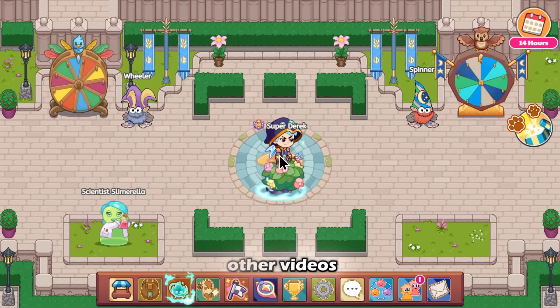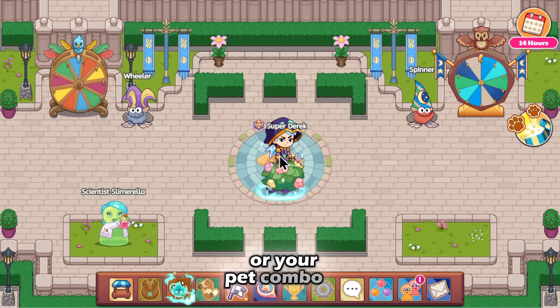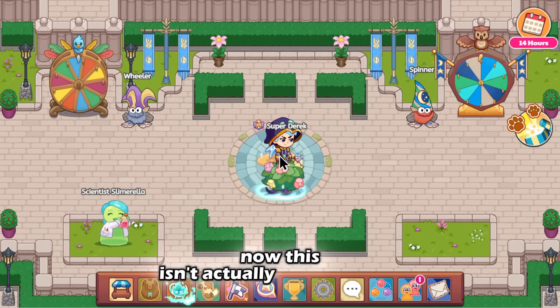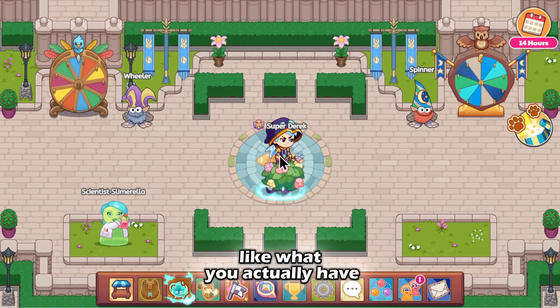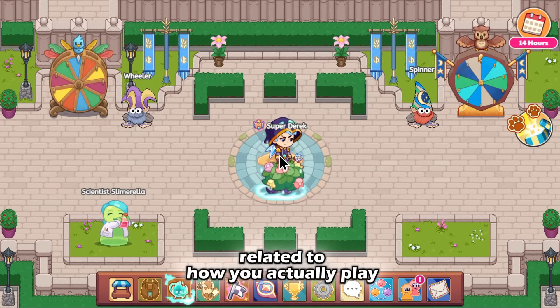Now, unlike my other videos, this isn't about exploiting the battle, like using level 1 pets to just make a super easy battle. These are just tips you can integrate into your actual battle, your pet combo, or whatever, to actually win easier. This isn't going to impact what you actually have to do, but it's just going to be related to how you actually play.